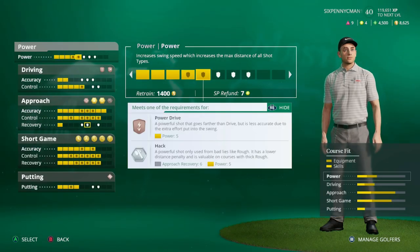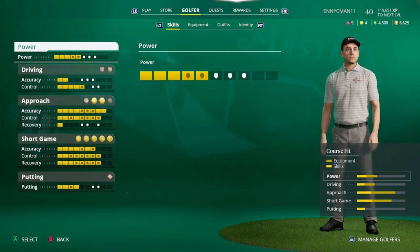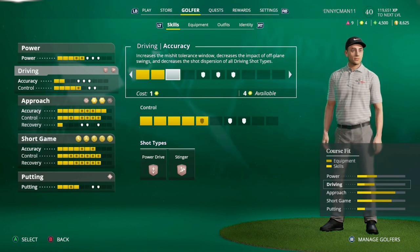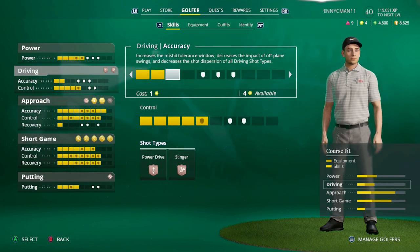In EA Sports PGA Tour you have five primary stat categories: Power, Driving, Approach, Short Game, and Putting, and under each one you have different subsections including accuracy, control, recovery, putting, and power. Power increases swing speed, which increases the max distance of all shot types. Accuracy increases the mishit tolerance window, decreases the impact of off-plane swings, and decreases shot dispersion of all driving shots.